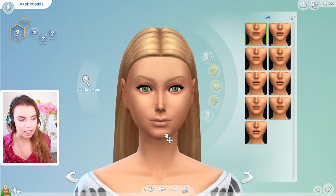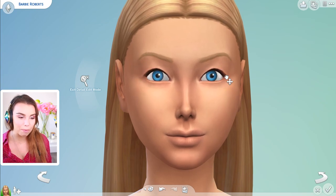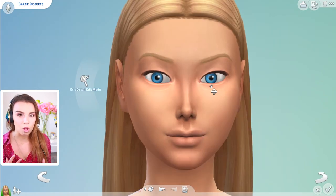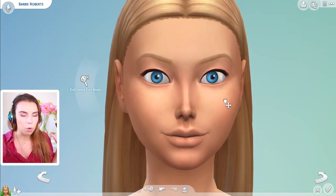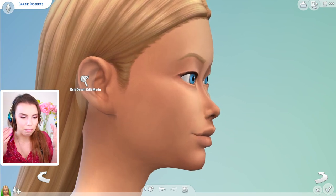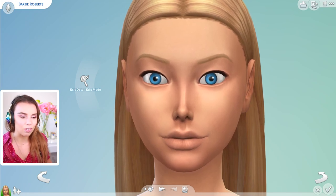Barbie is actually looking pretty different in this series compared to my last Barbie series and I'm really curious to see what you guys think of her because I'm, for the first time ever, actually using a skin custom content filter to make her look a lot more like a doll. The filter is going to kind of almost mattify the face, flatten it a little bit so the eyes look a little bit flatter. I've definitely gone for the eye shape that doesn't have much depth, like they're sticking out a bit more because I want it to look like that printed Barbie eye that you see on the dolls.